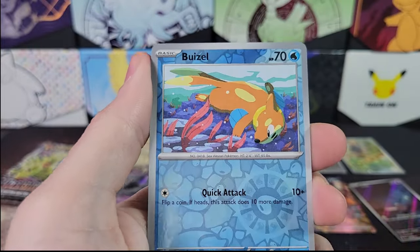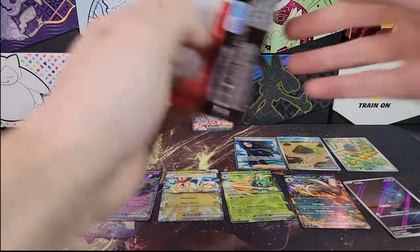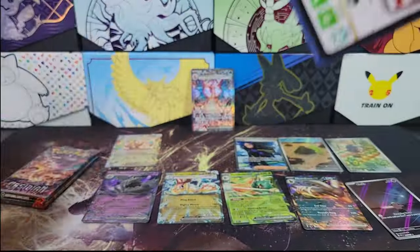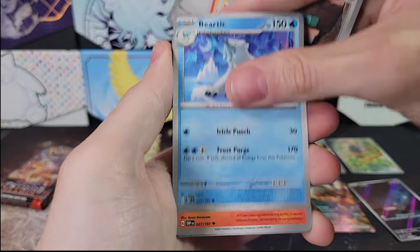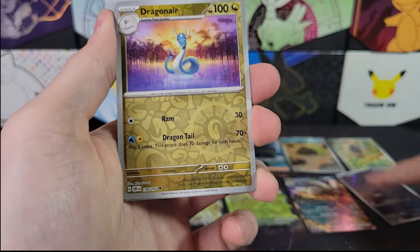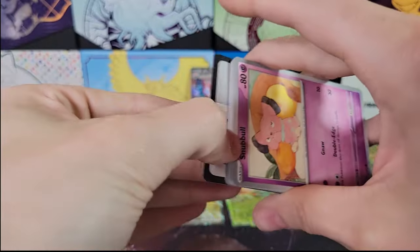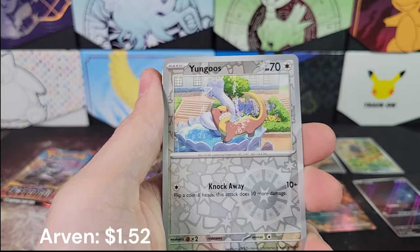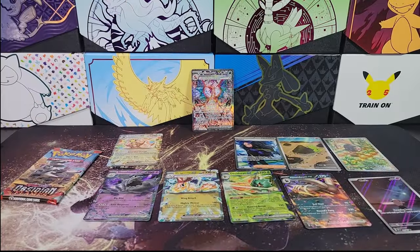Magnezone, Mawile, Bleasel Reverse, Finizen, Darkrai. Three packs remaining — still a chance for a hit. Siniski, Toxel, Beartick, Dragonair, Reverse Bonsly, Palafin. Snubble, Bronzor, Gloom, Arvin, Stunfisk, Umbreon Reverse, Yungoos, Reverse Toxel. Thundurus for the Hollow Rare — we are on the last pack now.